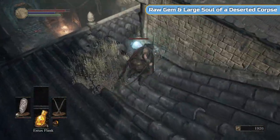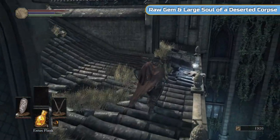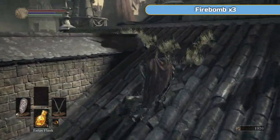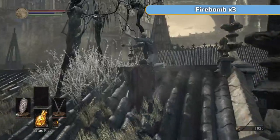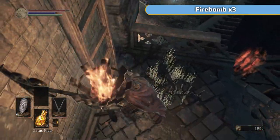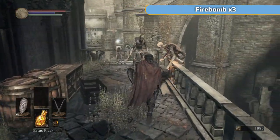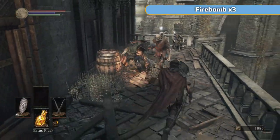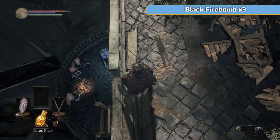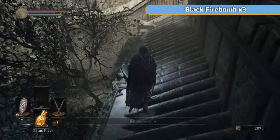Crystal lizards are back of course. The great thing about crystal lizards now is that if they fall off a ledge and die, you still get the item — so I got a raw gem there. We need to use each infusion once, and a raw gem is a type of infusion. We can't do infusions yet. Also, crystal lizards will disappear if you're not quick enough — they'll just disappear and you'll have to reset the area and come back. You want to grab that raw gem. A raw infusion removes scaling pretty much — it's good if you're not concentrating on strength or dex, but we are so we're not going to use it.